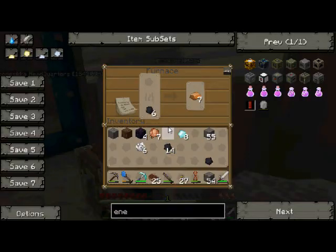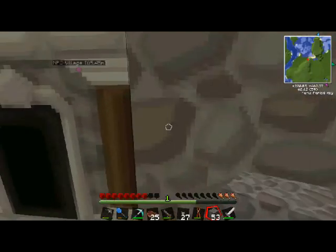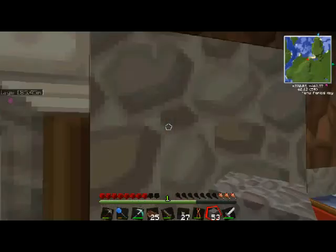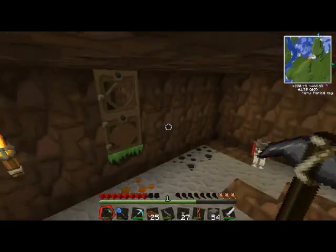Maybe I should upgrade this to a project table — that's what it's called, like back at Weapons and Bro's. But maybe I won't. Nope, let's check on how the back boxes are.